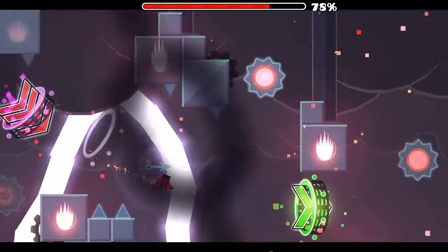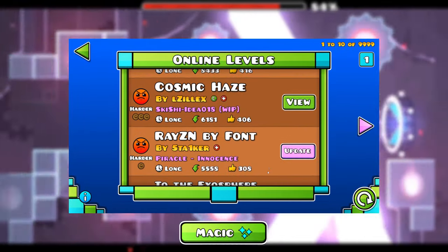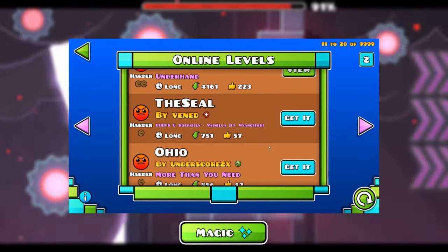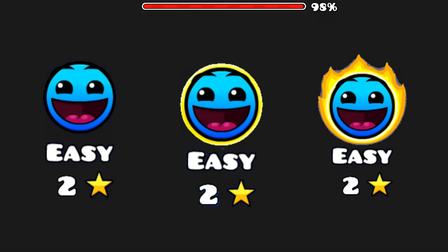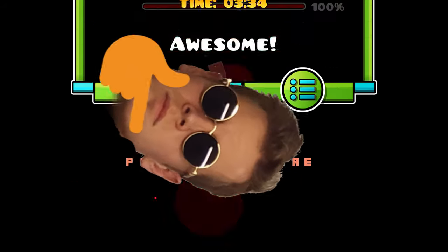When a mod sends a level, it is sent to Robtop in a send list, which you can see in the magic tab. Robtop will pick levels at random from this list to rate. When Robtop chooses a level from this list, he gives it a rating of either star, feature or epic, and chooses its difficulty.